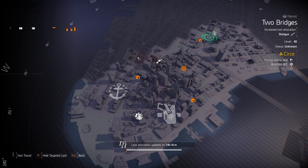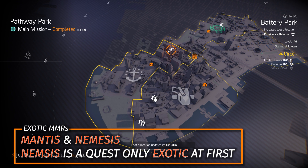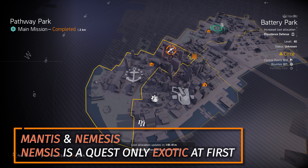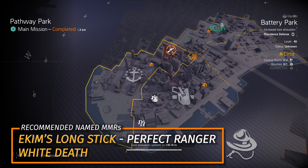We got MMRs over at Pathway Park. You can farm the Mantis straight up for exotics, and the Nemesis is a quest only — check out my website for the step-by-step guide. For recommended MMRs, I'd say the Ekim's Long Stick with Perfect Ranger and the White Death are two great options.